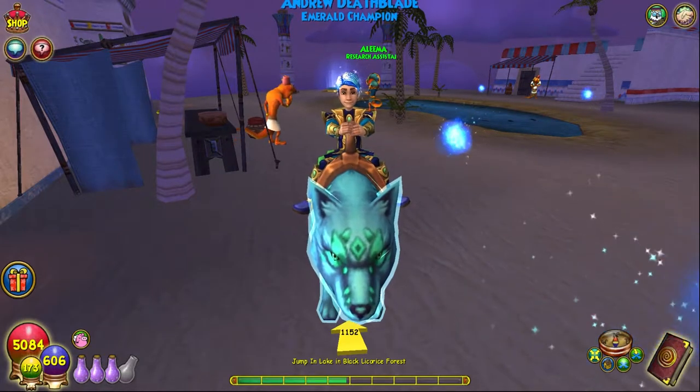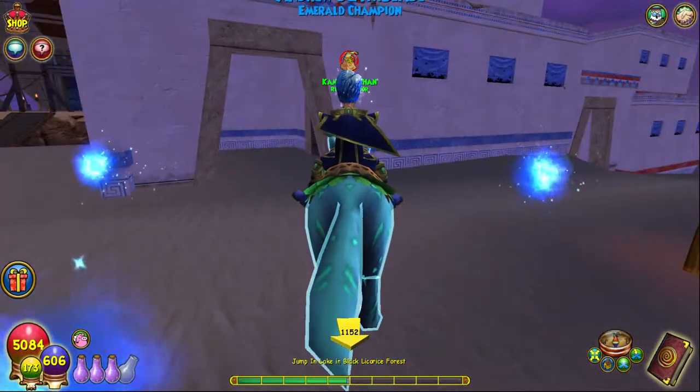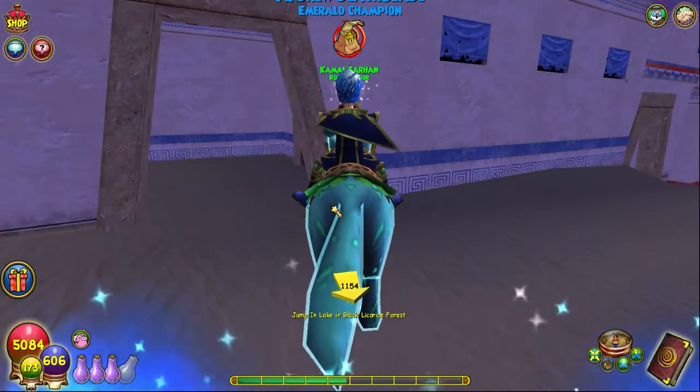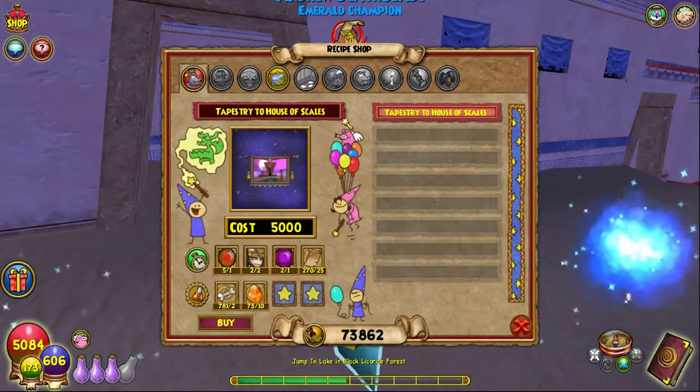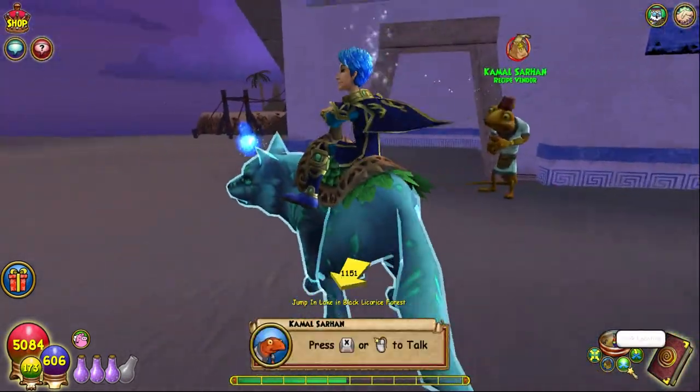Hello and welcome back to the Craft Box, my name is Brent, and today we're on episode 97 of the Completionist Crafter series. Today we are in the upper Zigzag dungeon and we are crafting the Tapestry to the House of Scales, which is pretty cool. As always, everything you'll need is on screen.